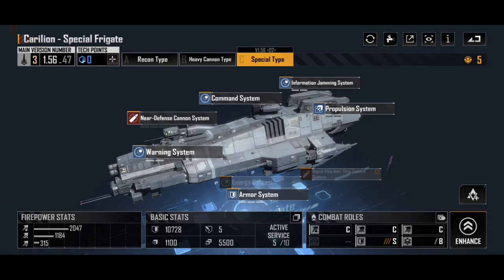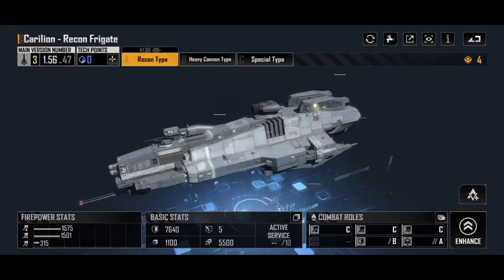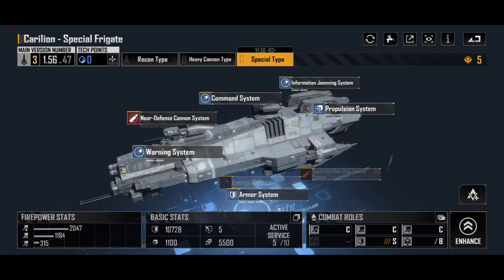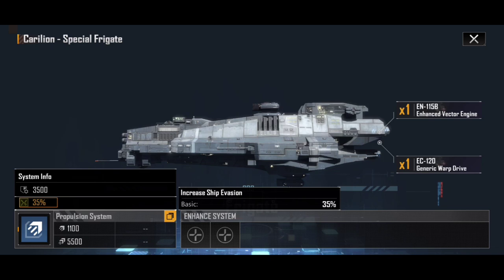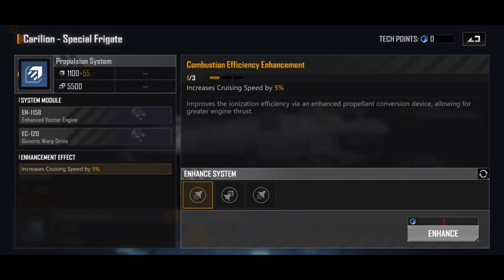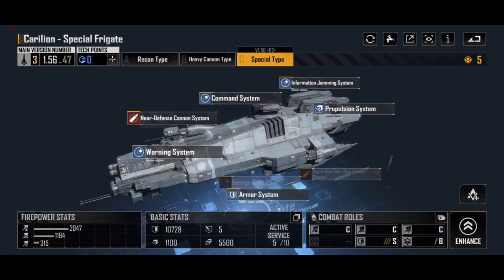Finally, we have the C variant for the Carillion, which is the special type. That name doesn't give us much information, but the combat role section gives the Carillion special type an S rank for survivability — something I said the Recon type probably should have, yet the Recon only got a B. So perhaps we are in for something truly special. If we go into the propulsion systems, we still have that basic 35% evasion baked into the Carillion hull as standard. But if we look into the propulsion enhancements, we don't get that strategy or the ability to enhance evasion like we did on the Recon. So how does the special get an S rank?